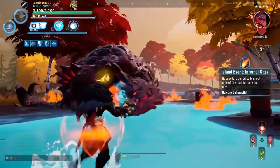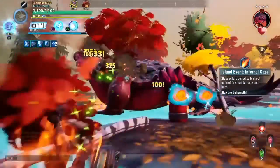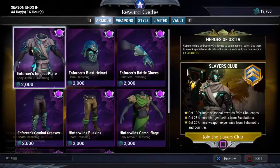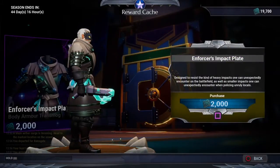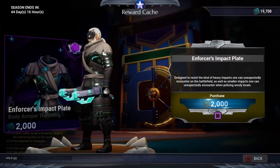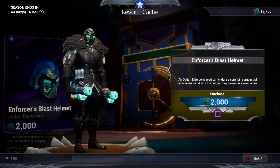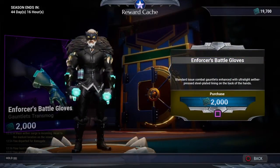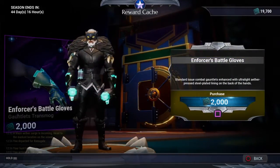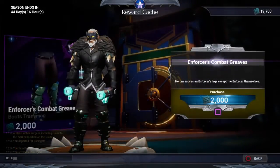I keep my platinum and spend it more on slots, which you can now buy individually. They also increased the number of slots you can have to 220, which is a good change. In the reward cache you also get a new armor — it's like a lighter version of the hunter pass armor. Because I had a lot of coins I decided to buy it, though I didn't like the helmet so I skipped that.